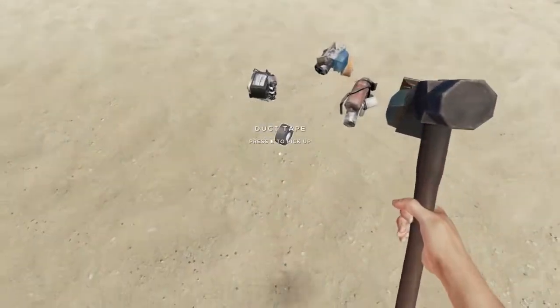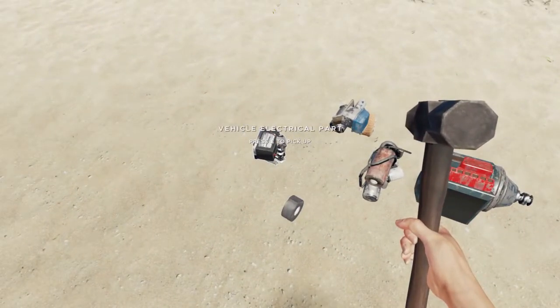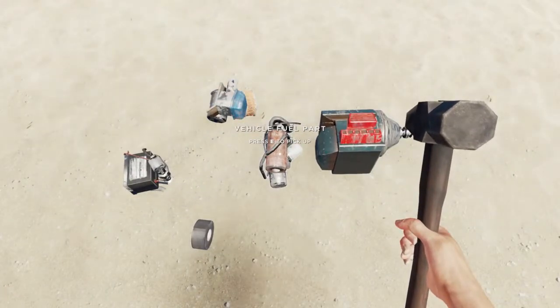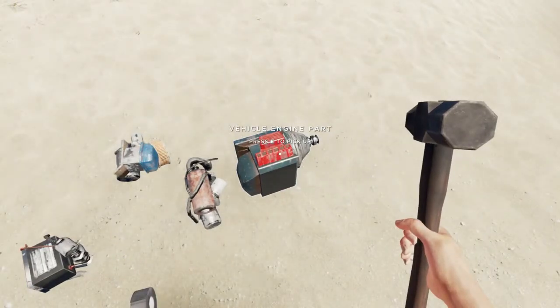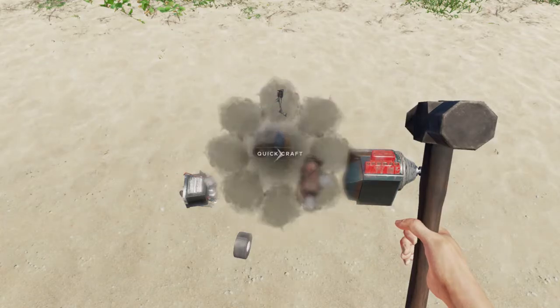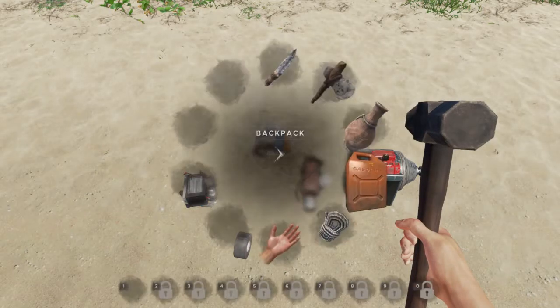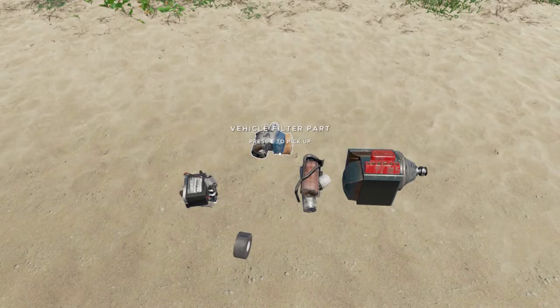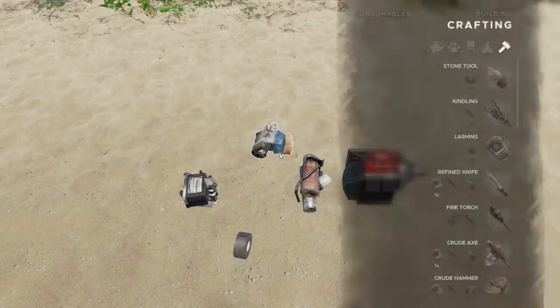In terms of getting our raft motor built, I've got the parts laid out here. We need one duct tape, one vehicle electrical part, one fuel filter part, one fuel part, and one vehicle engine part. That is going to allow us to craft our raft motor. You do need to remember to have your hammer equipped — if you don't, you'll see nothing comes up when you go to the menu.